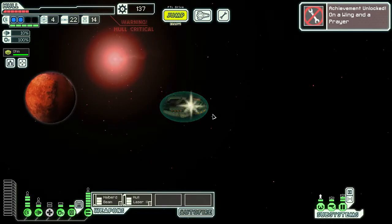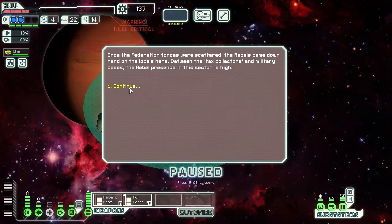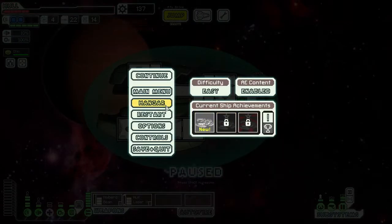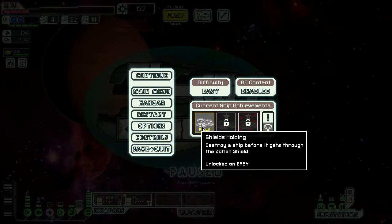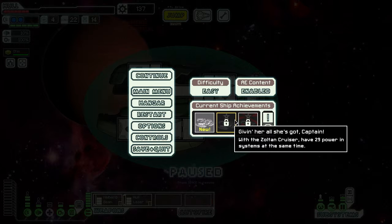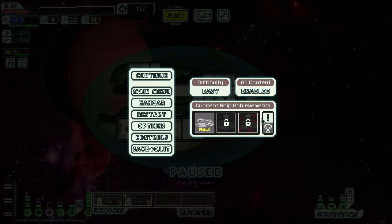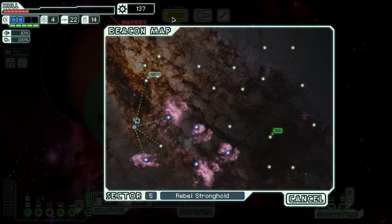Rebel Stronghold. Achievement unlocked: 'On a Wing and a Prayer.' What's that supposed to mean? It's not one of the Zoltan-specific achievements. We'll have to check it after I get horribly murdered in this sector.